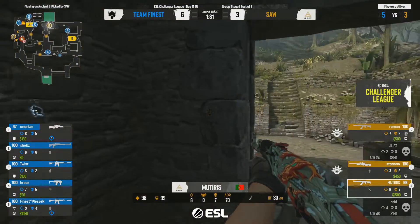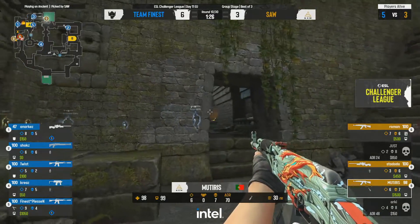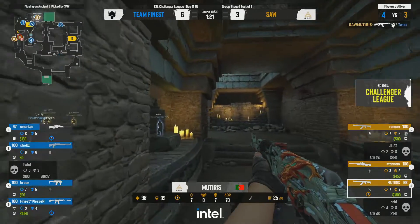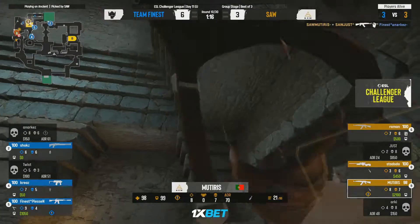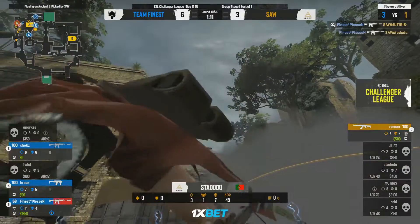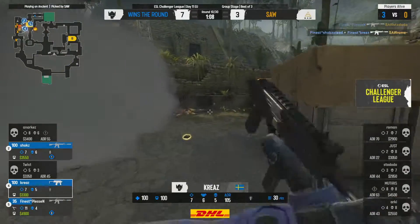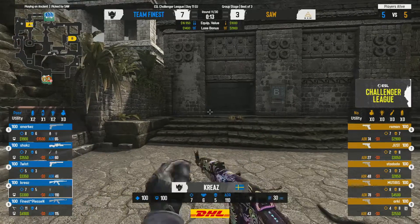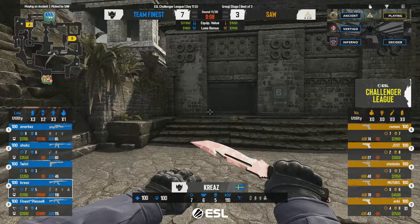Straight off the bat, down two players pushing over towards A site. They won the pistol round but have been a little lackluster since then. Mutras behind them finds the player — Twist didn't see this coming at all. Running headshot coming through — doing absolutely fantastic. Pleasant from the site, completely blinded, gets a kill. Shocks and Pleasant currently my MVPs on the side of Team Finest.